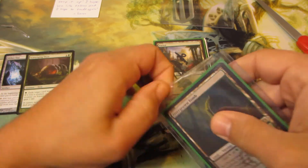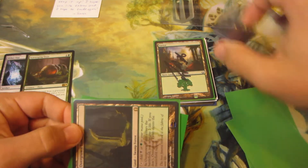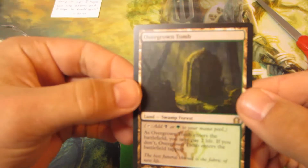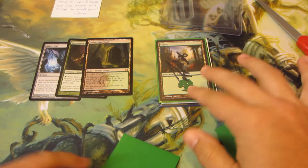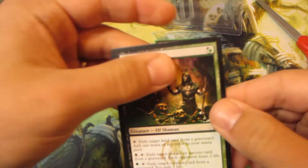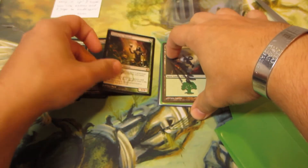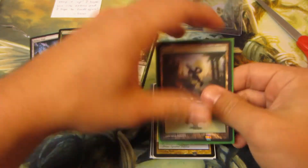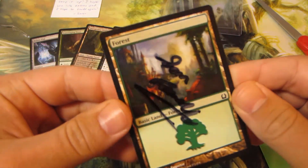We have an Overgrown Tomb - very nice. All right, so that was the trade. Now we've got some extras here. First is his signed land, a Forest - cool.